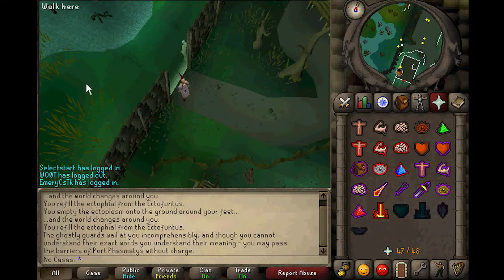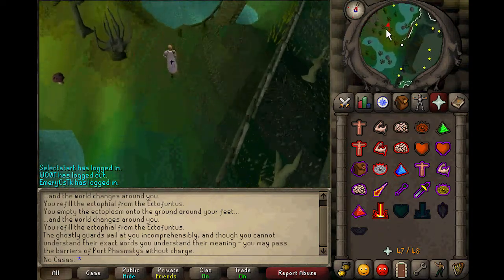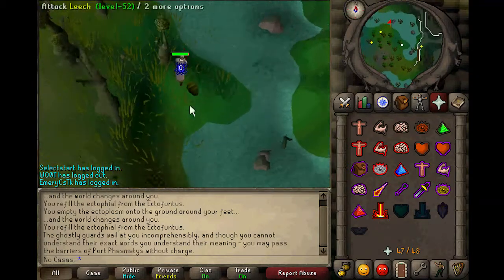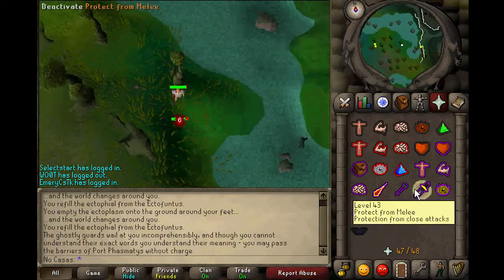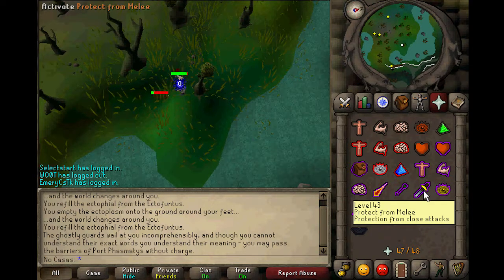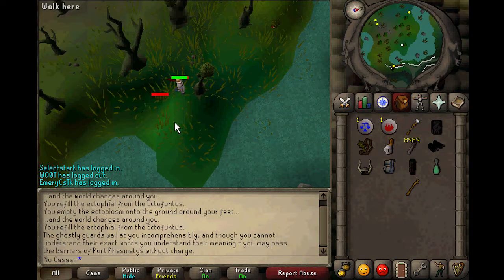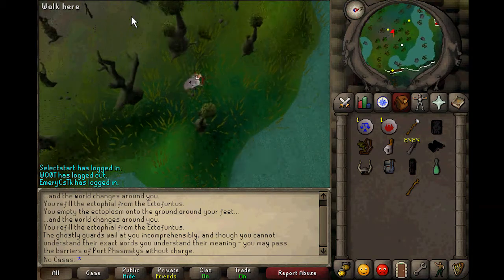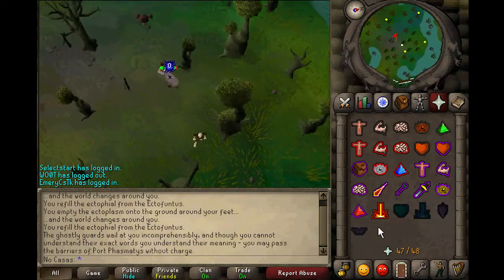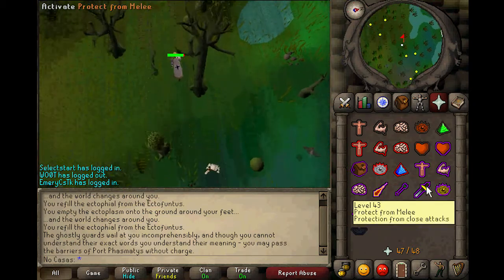I'll demonstrate exactly what I'm going to talk about in this next part. It's called prayer flicking. A lot of you have probably heard it before, but it's really effective for tasks that you'd want to pray on but don't want to spend money on prayer potions. You can just time your click to the monster's attack speed, and it'll protect you 100% without actually using any prayer points. This is really effective on tasks like infernal mages or blood revenants, or anything that requires d-hide, so even if you miss they might not get hit because of the magic defense. You can also flick on and off piety or ultimate strength, but it's a little bit more complicated if you're going to double-click protection prayers and attack-increasing prayers.